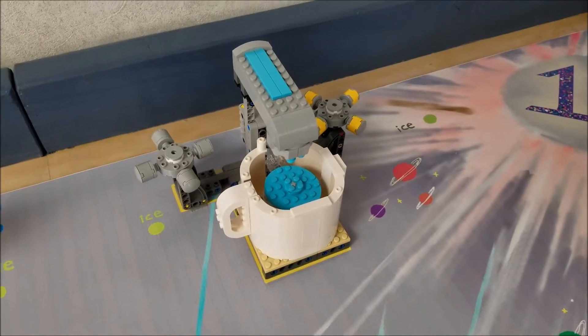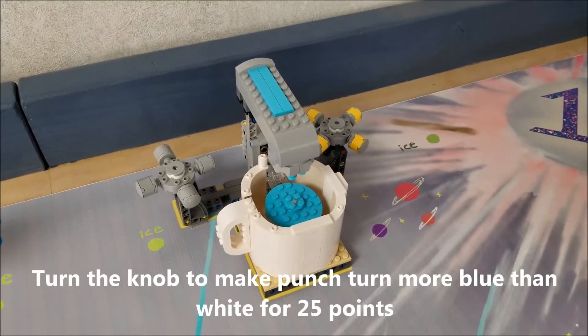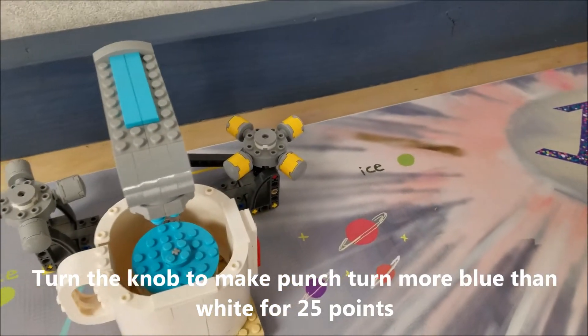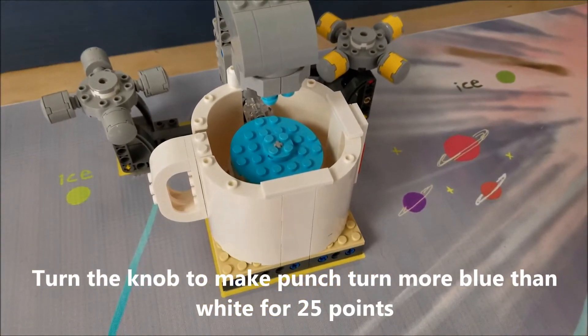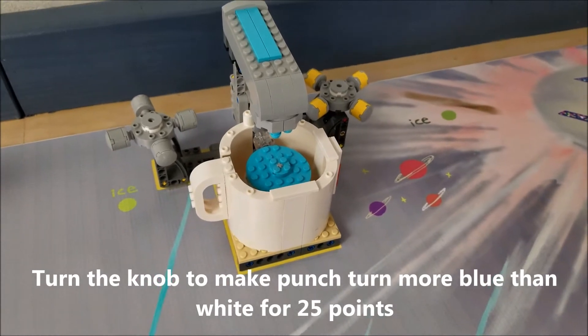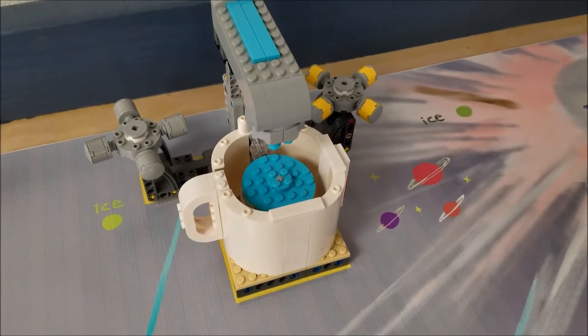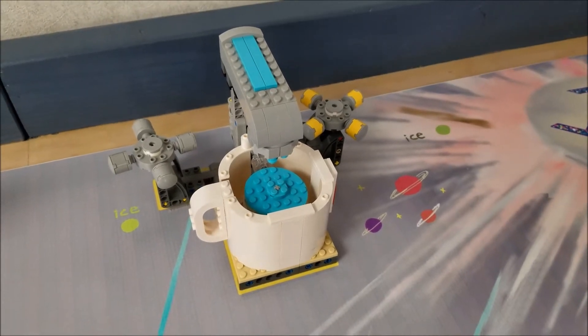One mission that's exactly like the hydrodynamics mission is this one where you turn the knob from white to blue. The rules state it just has to be more than 90 degrees, so it can be partial, and you'll still get the 25 points for this mission.